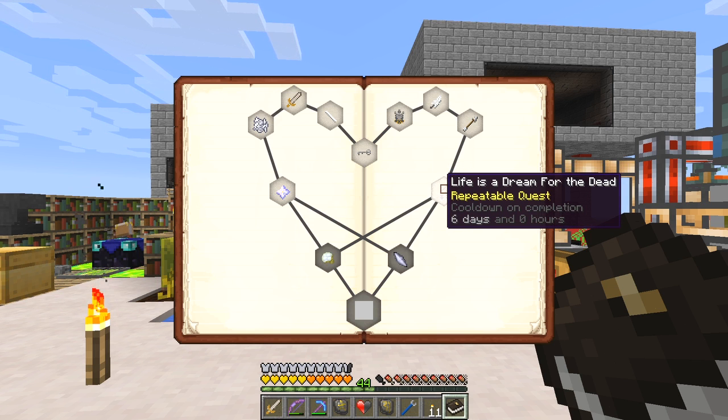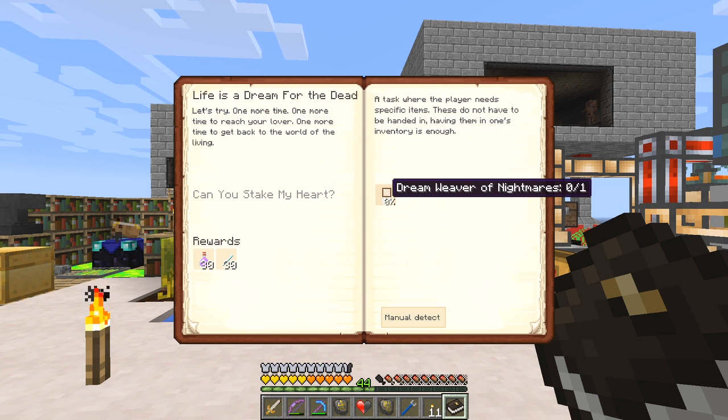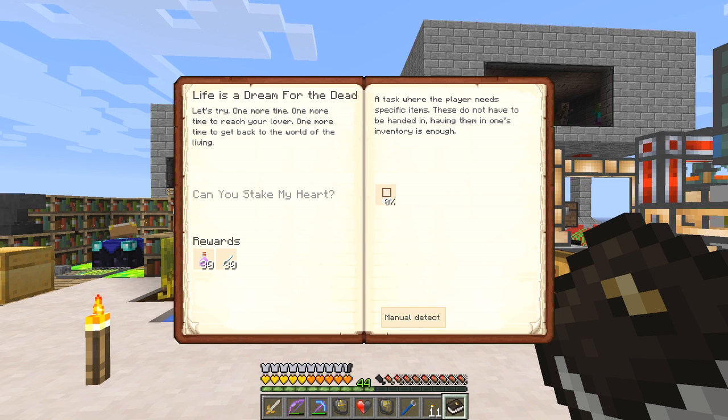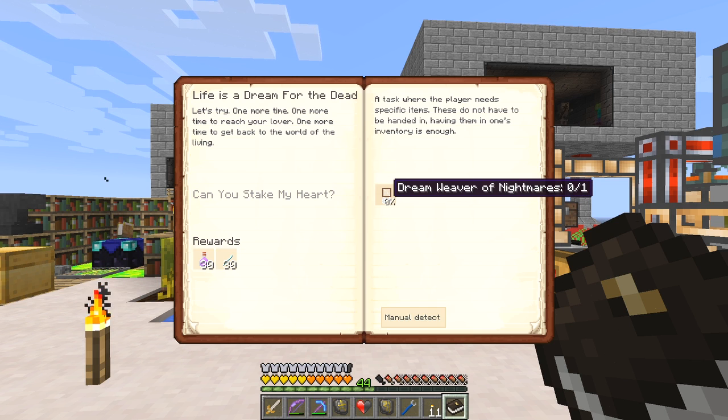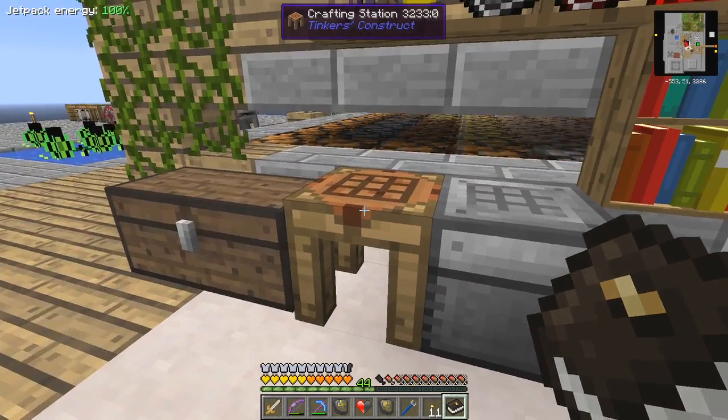What do we have to make this time? This is actually a witchery one - Dream Weaver of Nightmares. So we just have to have these in our inventory and we shall get icy needles and brew of sleeping. Dream Weaver of Nightmares - I'm not sure how to do that. I'm actually going to quickly look it up and see if we can do it.